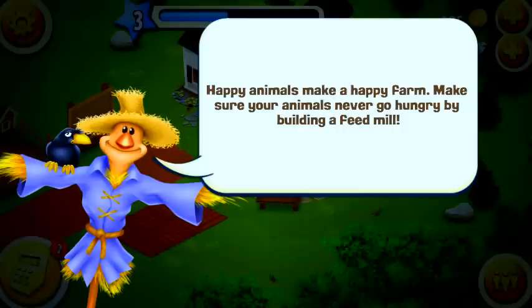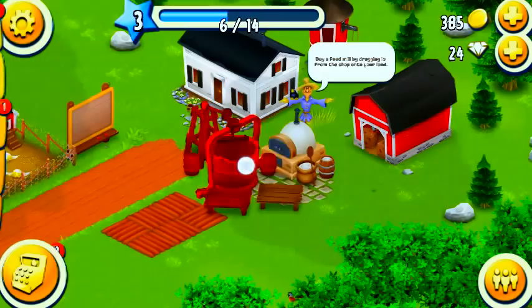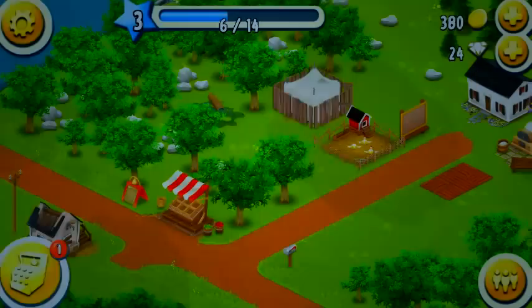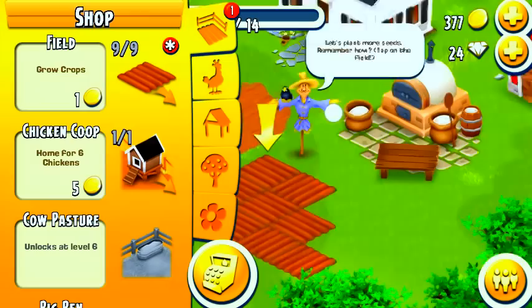He says happy animals make a happy farm — make sure your animals never go hungry by building a feed mill. The feed mill only costs five coins, that's very cheap. Let's place it — let's zoom out and put it over here by the chickens. When you level up you unlock new improvements, and right now there are three patches of field waiting in the shop. The placement on Android phones is not the easiest, but we'll get it done.